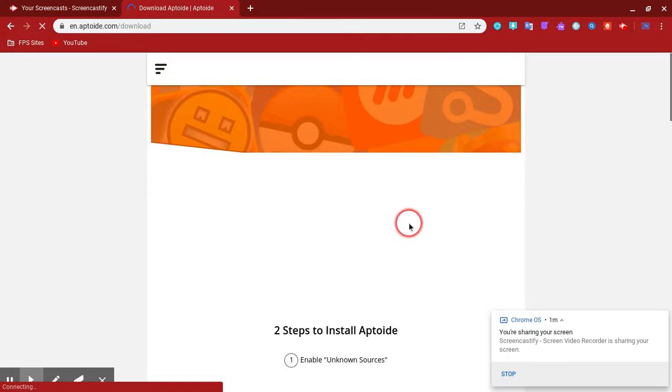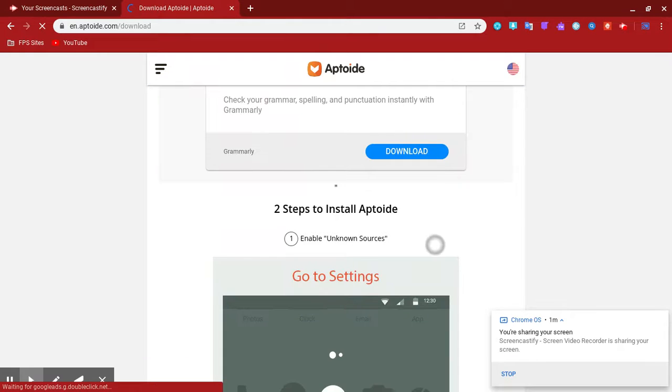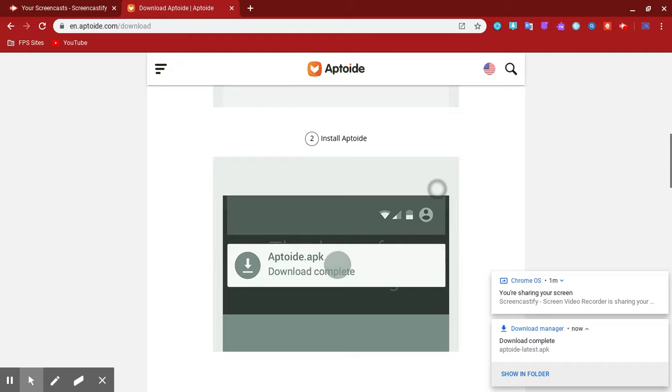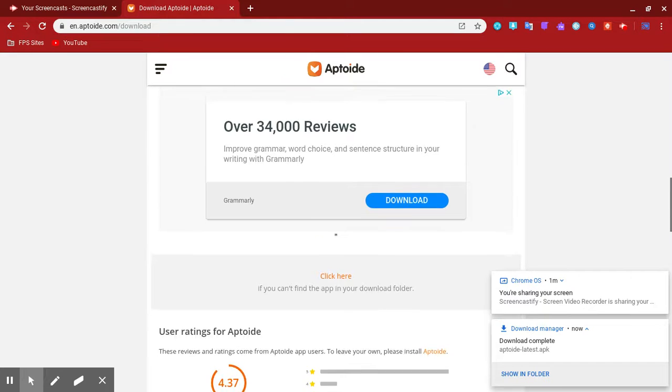So you're gonna have to download it yourself - press that download button. Then you go to settings and enable the unknown sources, and then you just install Aptoide. Scroll down from your phone and download it.